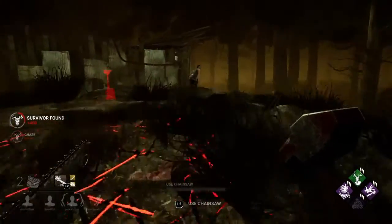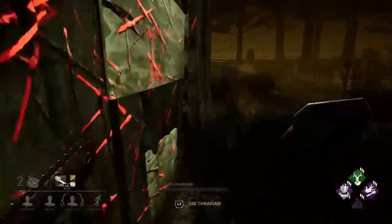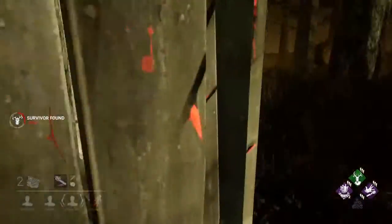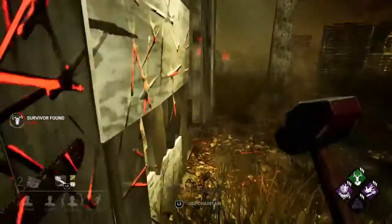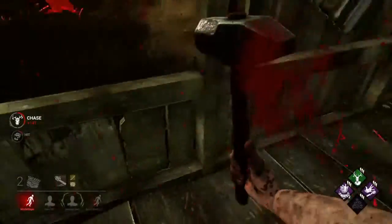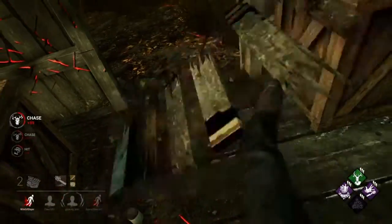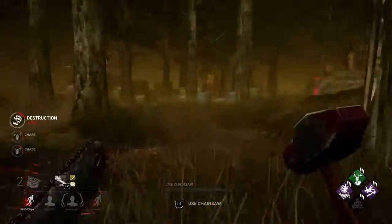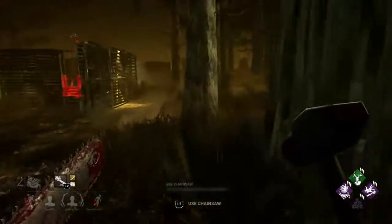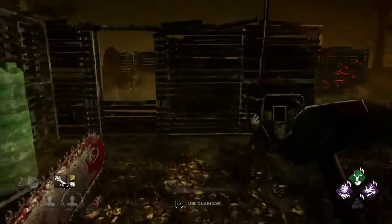Right here — she probably went back around, yeah she did. Why are you teabagging, bro? This guy has Balance Landing. He's gonna throw that pallet down. Hi David! Alright I'm gonna have to hit someone — okay, hit him real quick, there you go. Now just destroy this freaking pallet. Where's that Nea though? She's being really toxic. Somebody ran over there so I'm just gonna go over here.